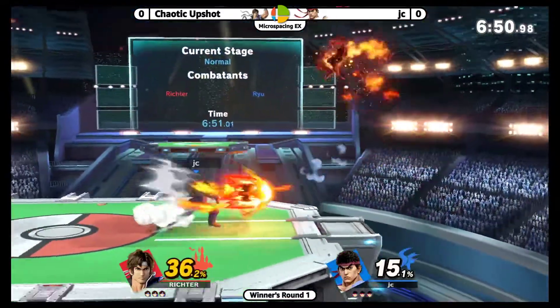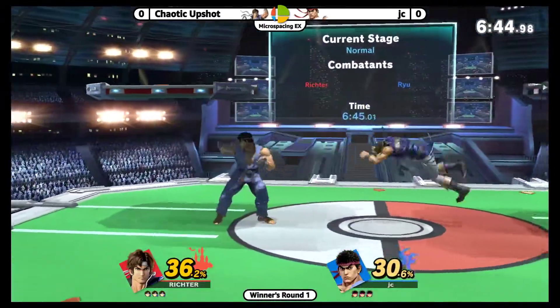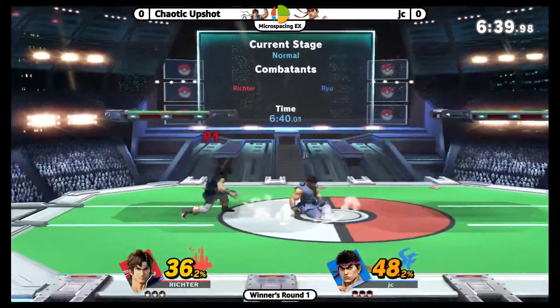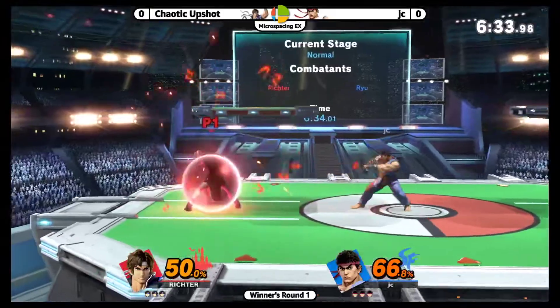Immediately, JC pressuring him into the corner with Red Fireball, just trying to keep this Richter out of range, but a good down smash gonna get him off. We see Chaotic Upshot looking for these down tilts, trying to play very close at hand — hit that F smash, get off me. Has the fire going — what's the punish? He's gonna hack away, reset neutral. JC pressuring him with a good fireball.